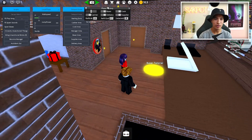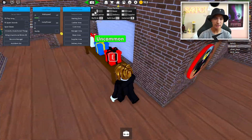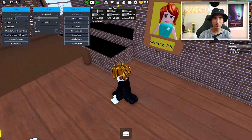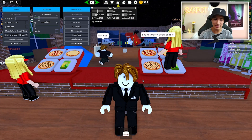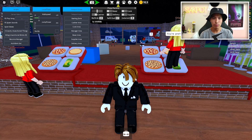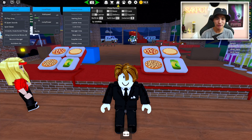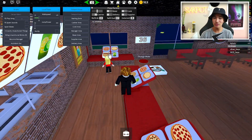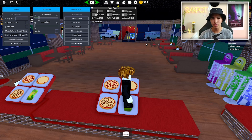Let me show you the auto farm GUI. For some reason all the auto farms turn on the moment you execute it, which is kind of annoying. We've got cash register, boxer, delivery, cook, and supplier auto farms. Let's start with the cash register — the most straightforward one. The moment a customer walks over, the farm instantly accepts their order. Oh my gosh, there are all the blocks I was telling you about teleporting here. Maybe that's why we have no customers. Did you see that? He almost immediately left — that's what the auto farm does, it instantly accepts orders.